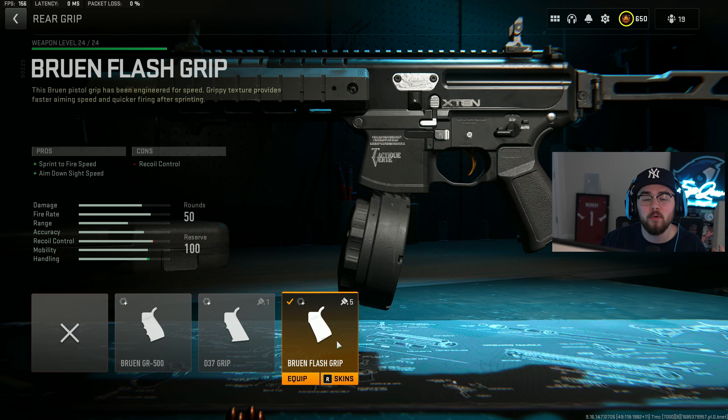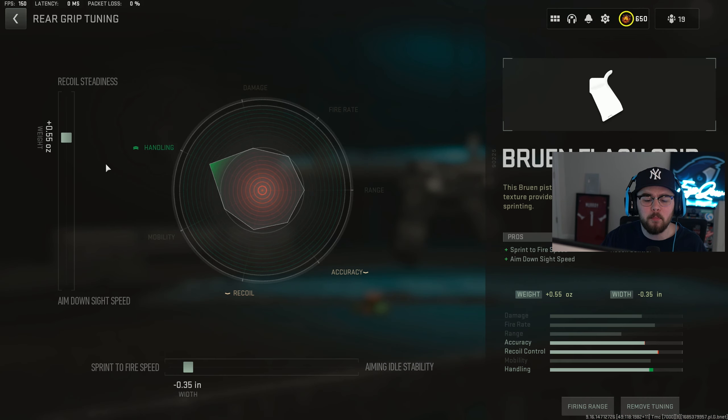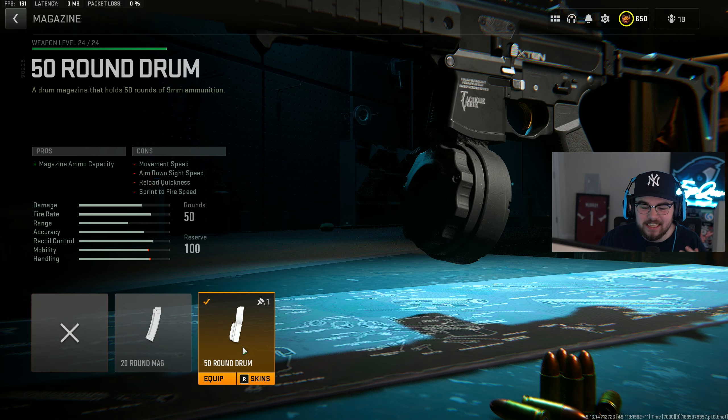Making you even faster on the map, you have the Bruin Flash grip for the rear grip, giving you that ADS speed and sprint-to-fire speed — mixing in perfectly with the laser and the stock, making it even quicker. For the tuning on the rear grip, I did plus 0.55 for recoil steadiness and negative 0.35 for sprint-to-fire speed. And for the last attachment, we have the 50 round drum mag, increasing that mag capacity, making sure you can beam an entire 4-stack if you really need to.